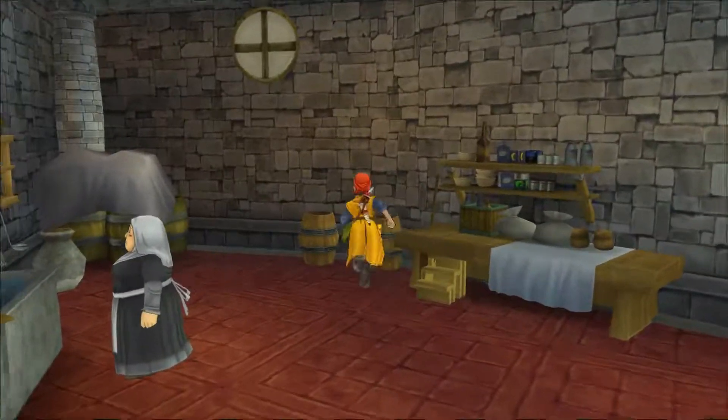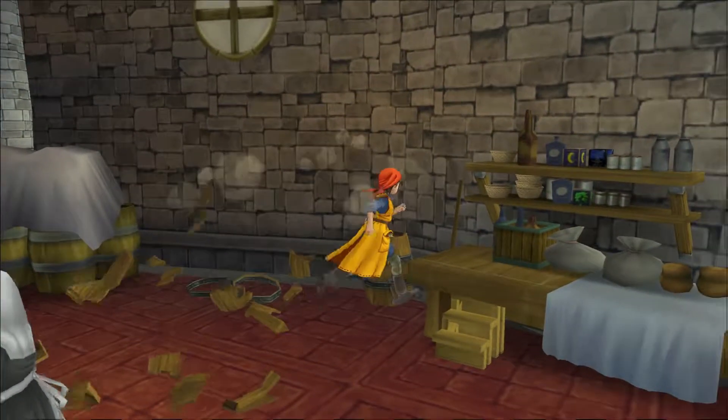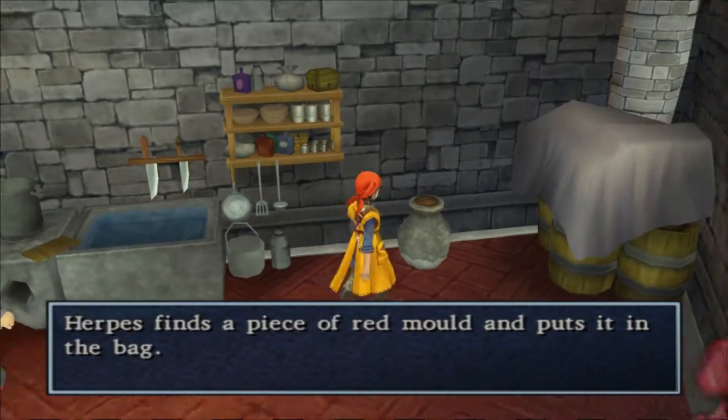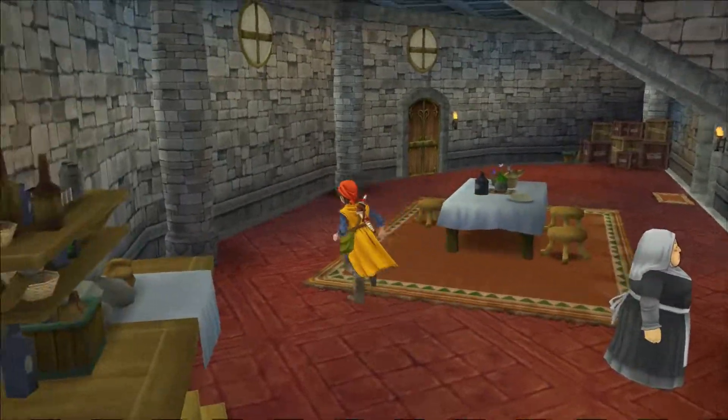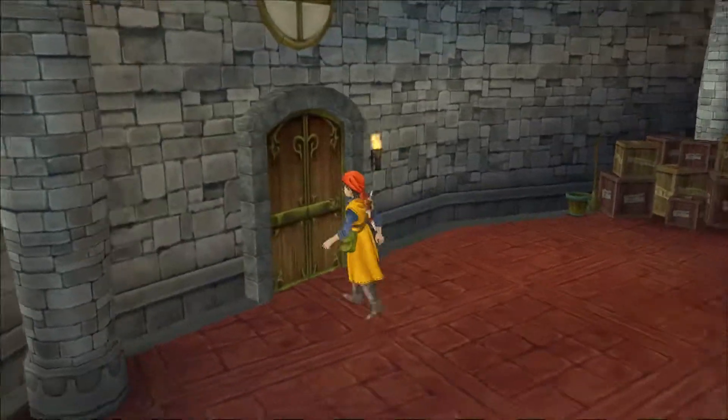Hey, barrels! Red mold! Oh, and a pot — a single pot! A medicinal herb, alright. I don't wanna make my characters overpowered.